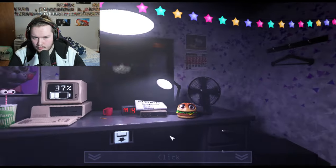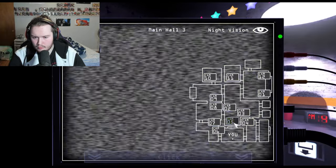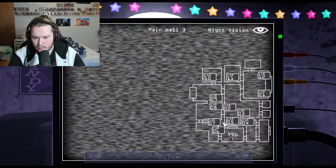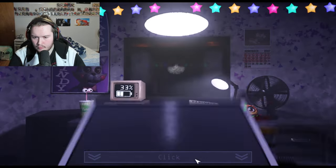Combining that while dealing with Blank, who becomes a lot more aggressive as the nights progress — Night 5 he'll be really trying to get into your office. But other than that, Night 6 is a breeze. Nights 5 and 6 are a piece of cake once you know all of this.